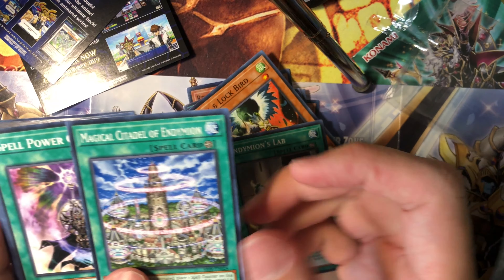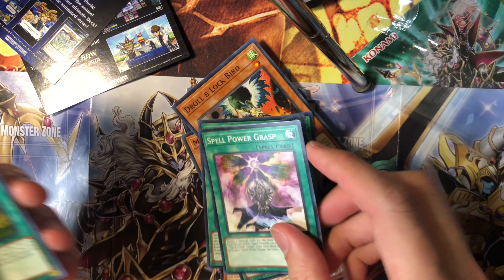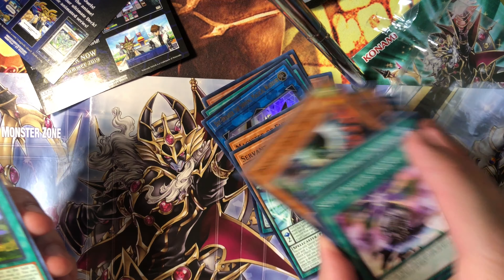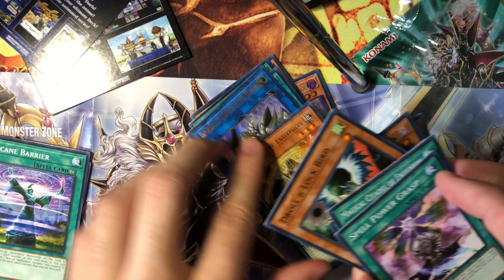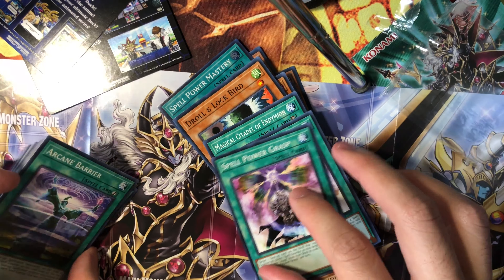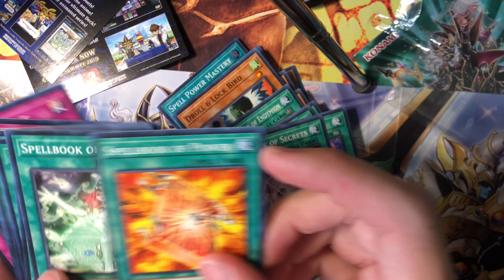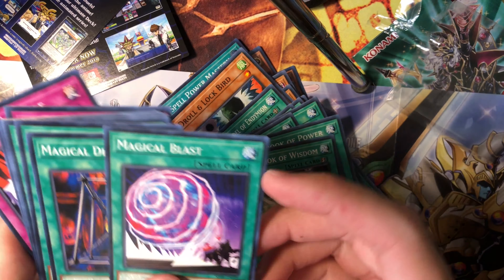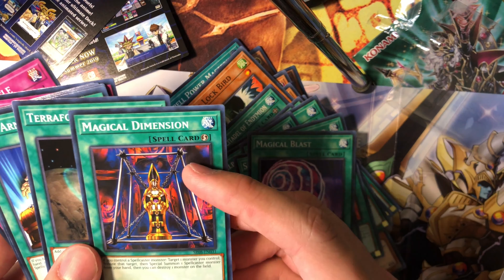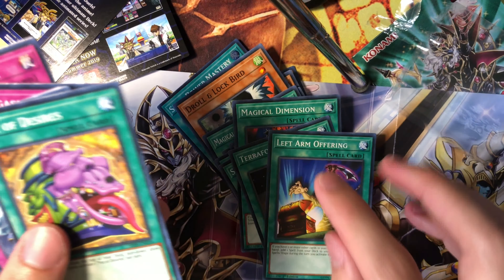Then we have Endymion's Lab, Magical Citadel of Endymion, Spell Power Grasp — wait, why do we have two of these? No, that's Spell Power Mastery. Then we have Arcane Barrier, Spellbook of Secrets, Spellbook of Power, Spellbook of Wisdom, Magical Blast, Magical Dimension — great card — Terraforming, Left Arm Offering, and Pot of Desires.